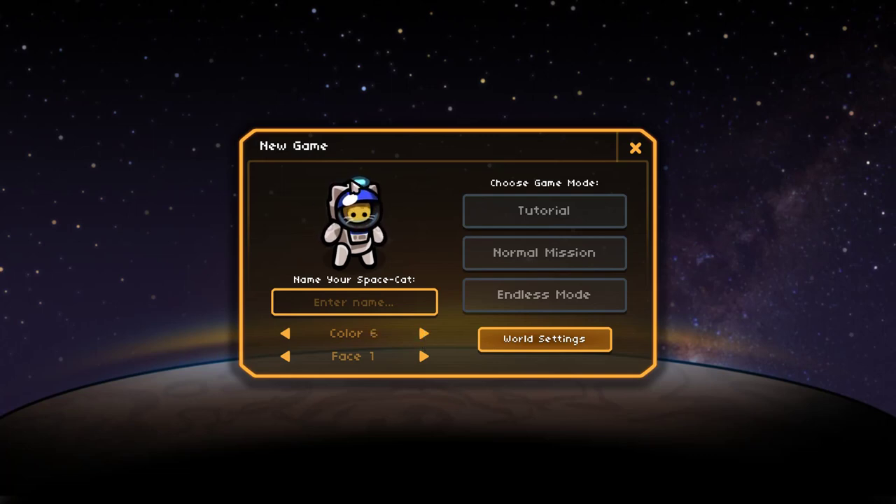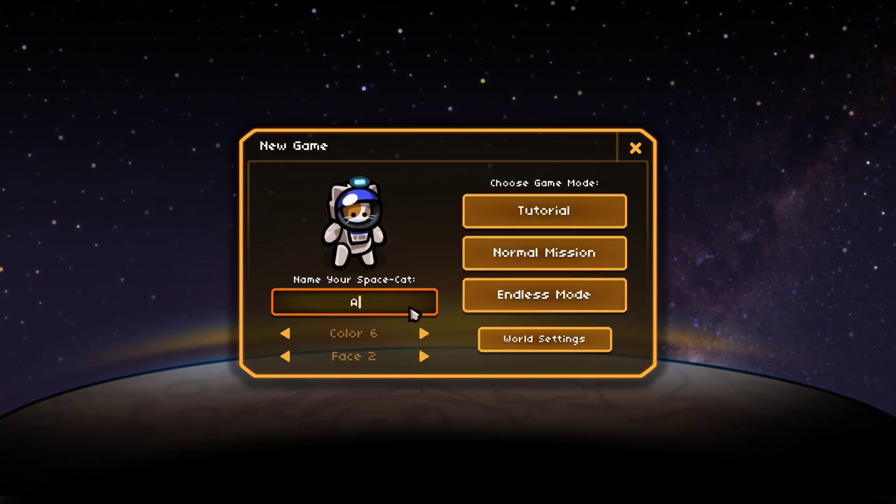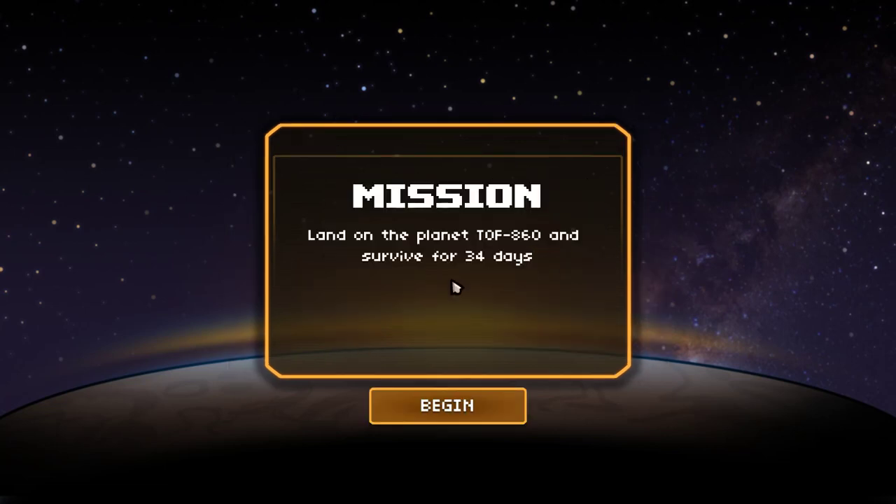We got the closest thing to our blue right there, and let's go with that little guy. My son suggested a great name for him — he's a space cat named Astrofee, if I got that right. Astrofee. Excellent. And we're going to be going with normal mode. Mission: land on planet T0F860 and survive for 34 days.